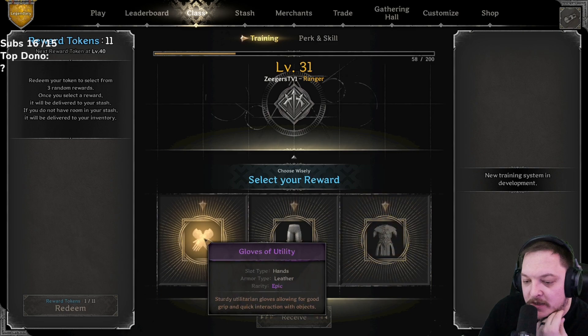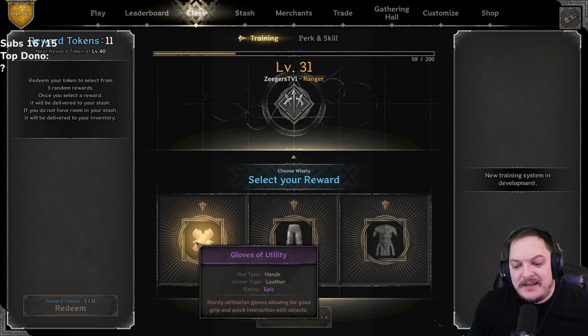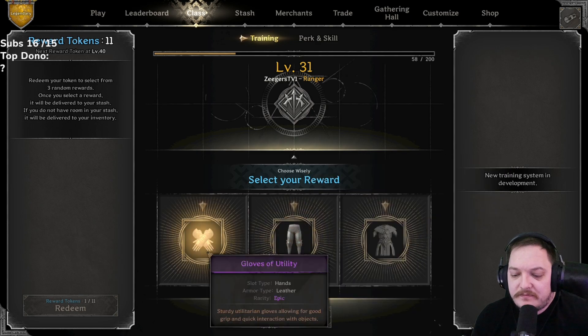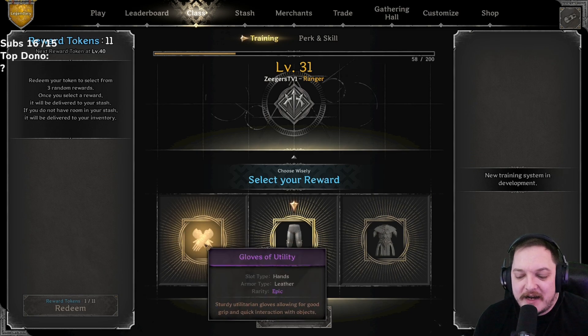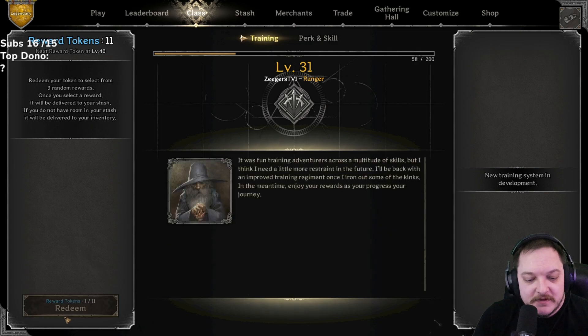12 left — oh here we go, purple gloves! Utility, plate pants, or cultist tunic. A lot of people have been using utility this season for the interaction speed, especially in high rollers. Personally I feel like there are a lot of other gloves I'd rather have, but it depends on your kit. Let's go for it, whatever — it doesn't matter.